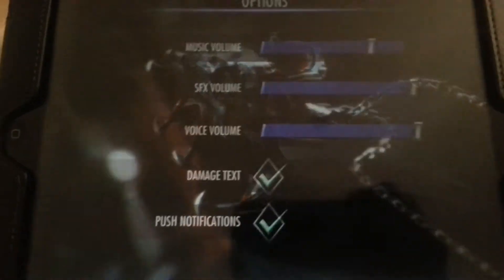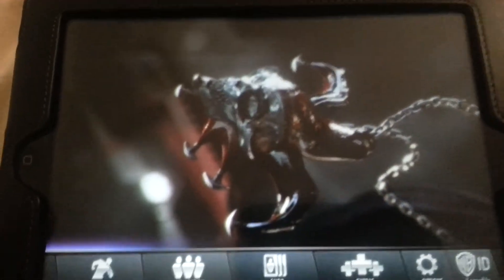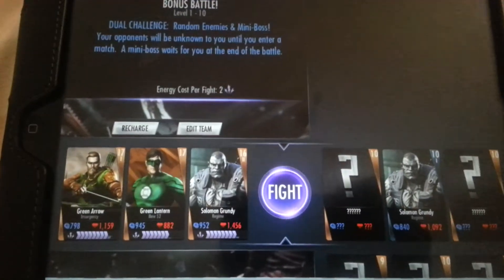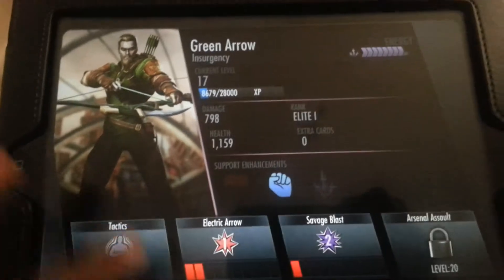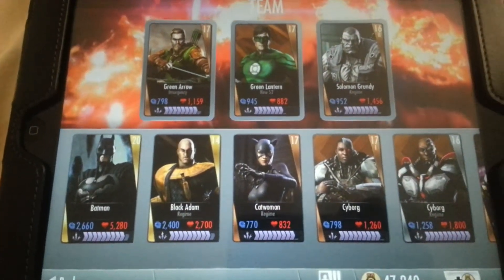Options — you have your basic options, nothing really much to talk about. So, playing the game — at the moment I am on the bonus level. I'm just using my characters to get them all to at least rank 20. They all start off at rank 1 but I'm trying to rank them all up to at least 20 so I can do all their super moves.